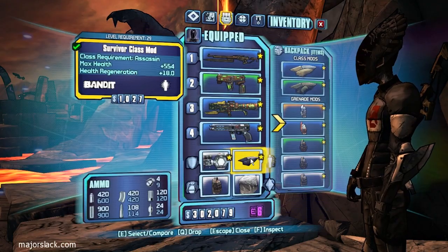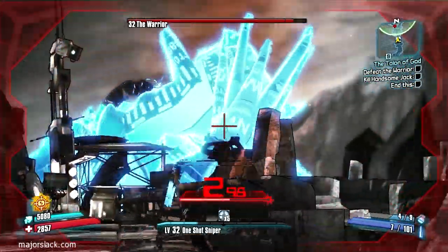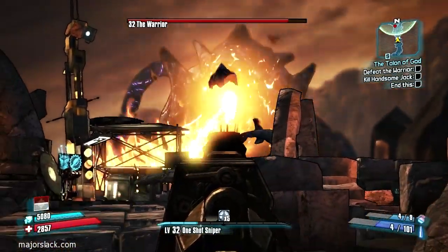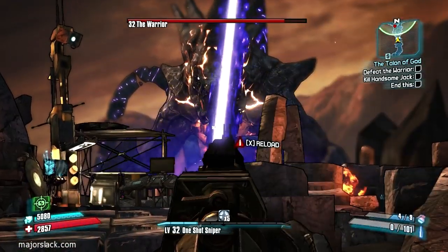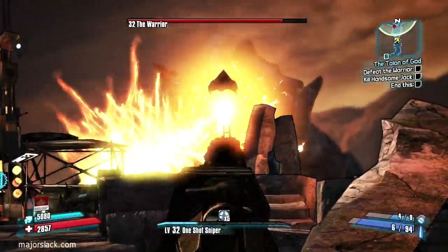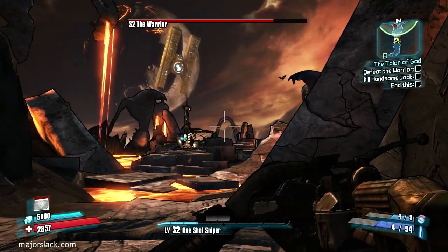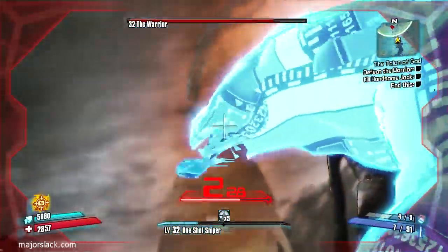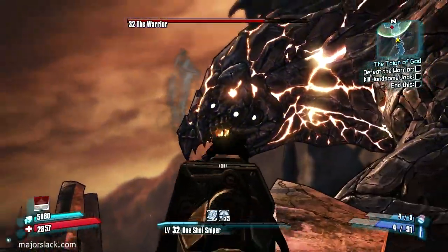I'm putting on my sniper class mod because it will make my Buffalo gun better, while keeping my high capacity shield. I'm scoping before the Warrior appears to charge up my Kill Confirmed skill — you can see the number five above the XP progress bar. Every time you do a certain amount of damage to the Warrior, he goes back into the lava. I can decide whether to go for his mouth or his breastplate — later on you'll see me get shots on his breastplate.